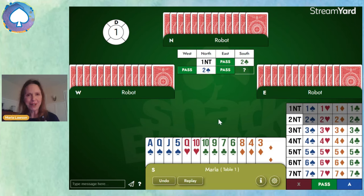Partner responds two spades. So we know that partner has four spades, and they do not have four hearts — but we don't care about that because we don't have four hearts anyway. So we know we're playing in spades.